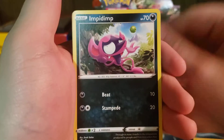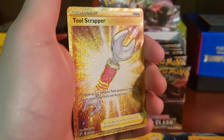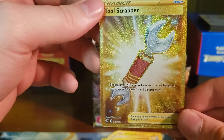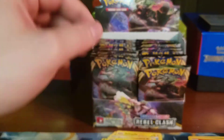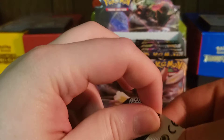Stufful, Koffing, Impidimp, Stonjourner — oh, ooh, a Golden Tool Scrapper! Big pull! Holy cow. 'Choose up to two Pokémon Tools attached to Pokémon, yours or your opponent's, and discard them.' Sweet, that's awesome. Love the gold cards.